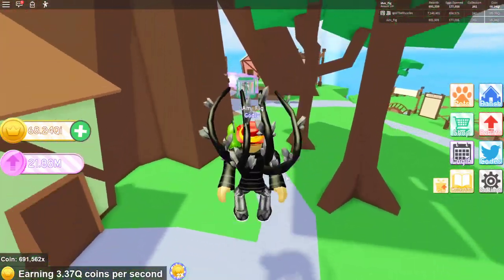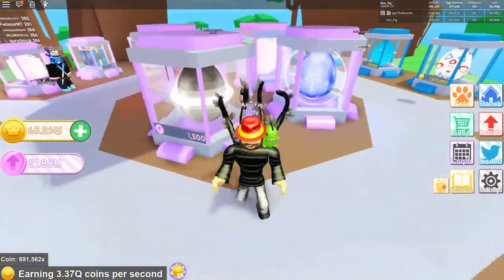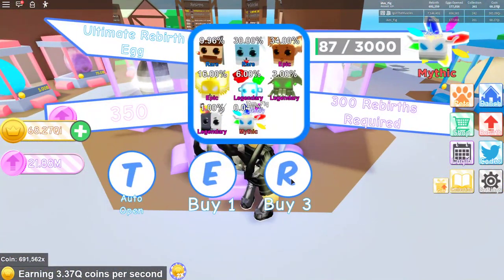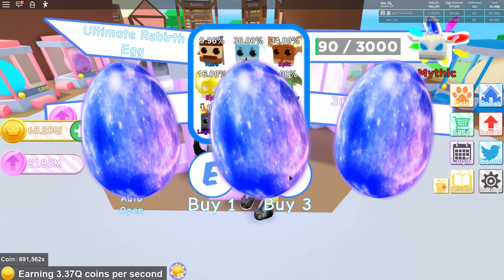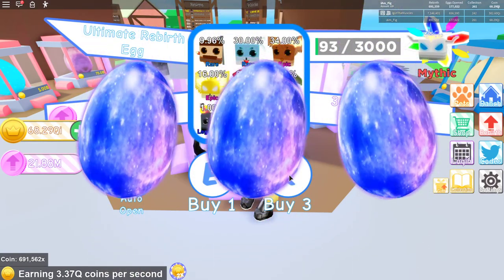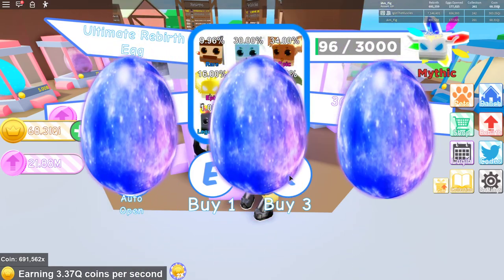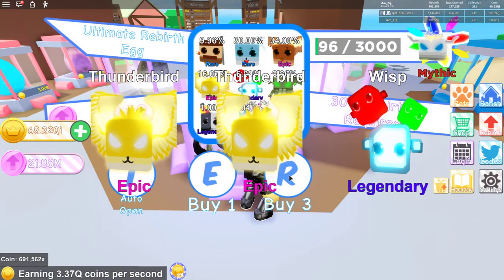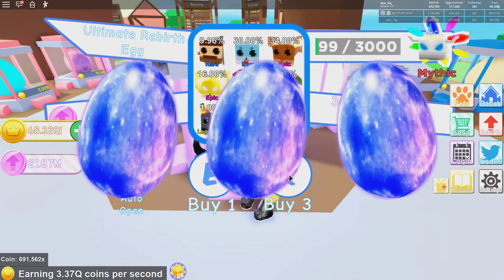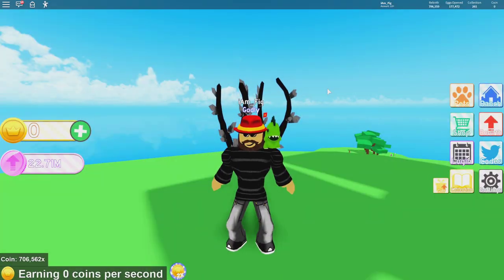One of the first things they added into the game is going to be egg hatching, which is actually a lot faster than it used to be. Check it out — once you start opening these eggs, you're going to see that they actually open and hatch a lot quicker, so it's not as grindy as it was before. Look how much faster I'm getting these eggs hatched — almost twice the speed.